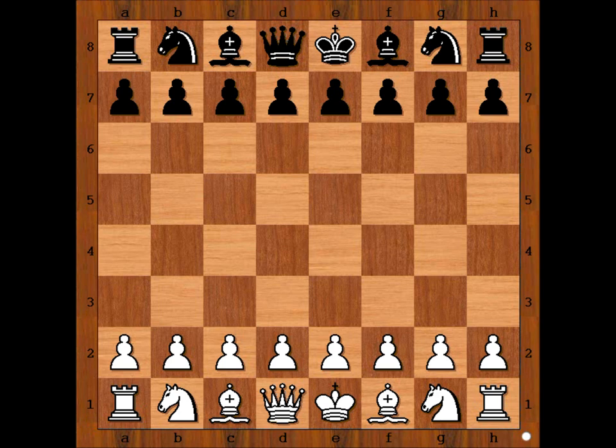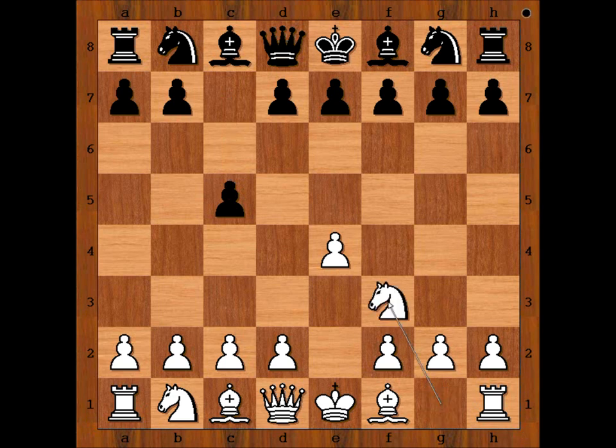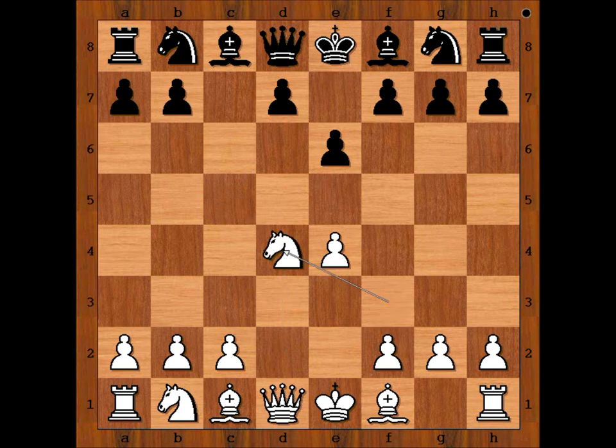Wei Yi had the white pieces and he started with E4. Zhang Chongsheng played C5, the Sicilian Defense. Knight to F3, E6, D4, C takes on D4, Knight takes on D4, Queen to B6, eyeing the pawn on B2.